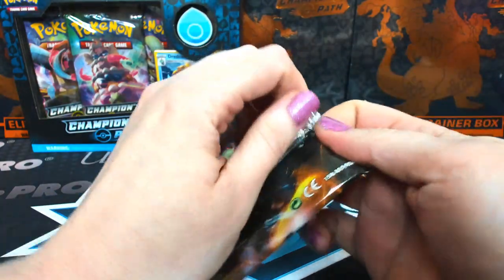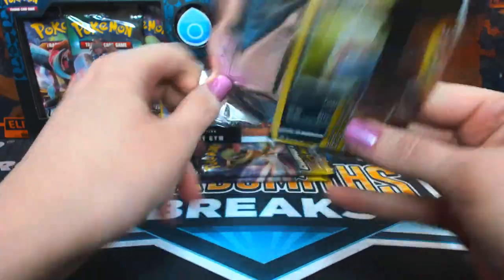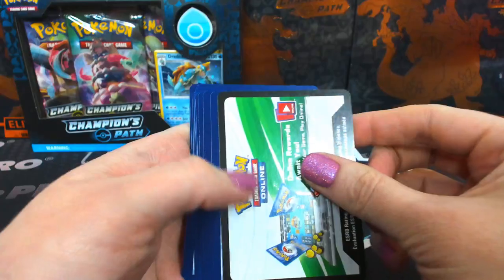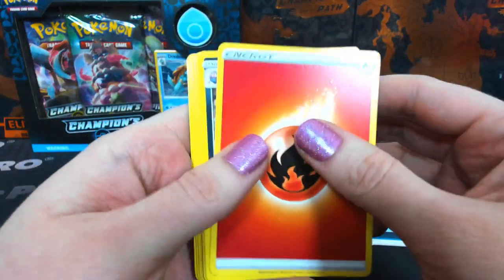All the base cards, foils, reverse holographics — all those will be randomly distributed to everybody in the break, unless you do not want base cards. Be careful with those code cards.